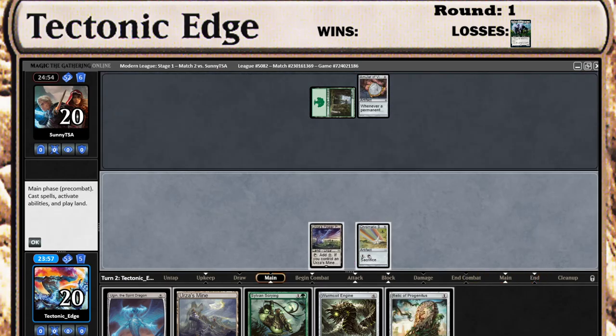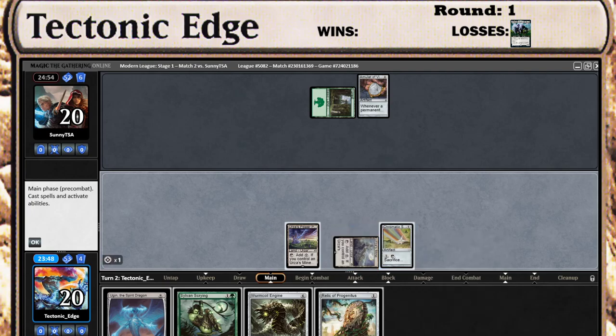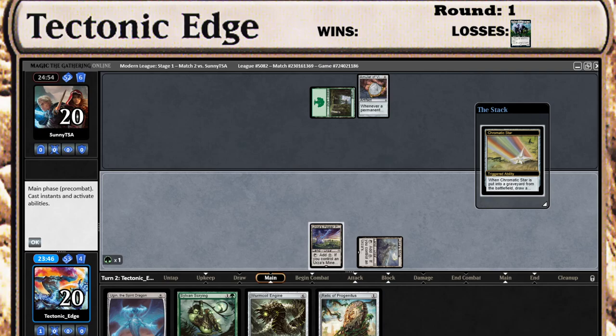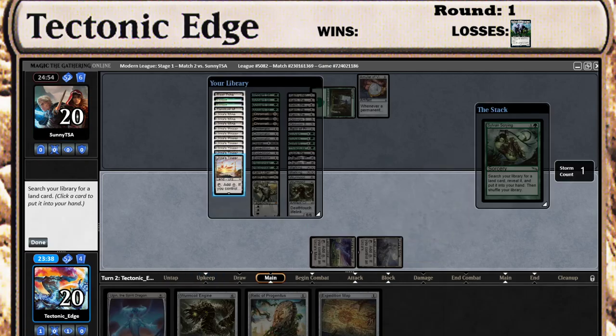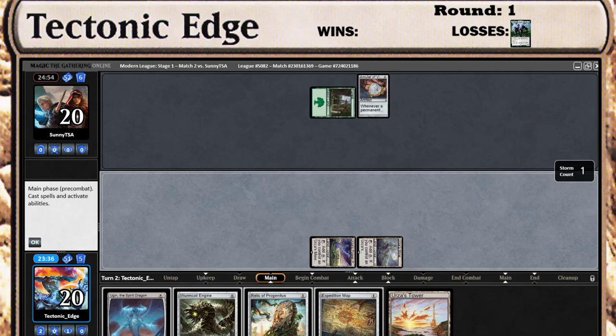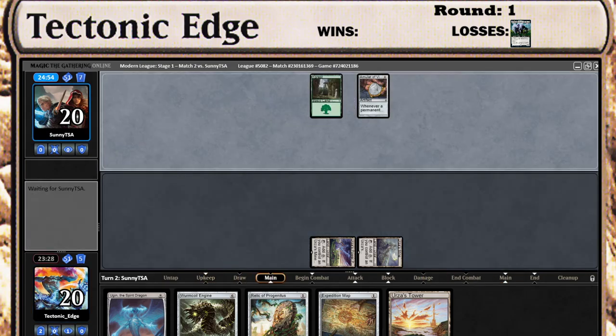Turn 3 Tron on the play into a potential turn 4 Ugin. We just need to find another land between now and then. I think I can make that work. We'll grab a tower here. We'll go Worm Coil Engine into Expedition Map next turn, and then use the Expedition Map to get another tower to play out the Ugin.